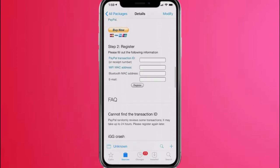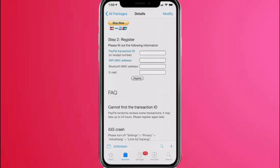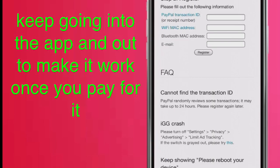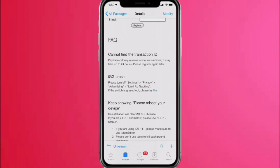Once you buy, put your PayPal account in there, then put your Wi-Fi MAC address and your Bluetooth MAC address in the fields. You get those from Settings > General > About — you'll see your Wi-Fi address and Bluetooth address. Just hold on it and tap Copy. When you first buy it, go into the app and back out — it's going to keep saying initialization failed. Keep going in and out of the app and eventually it will let you in.